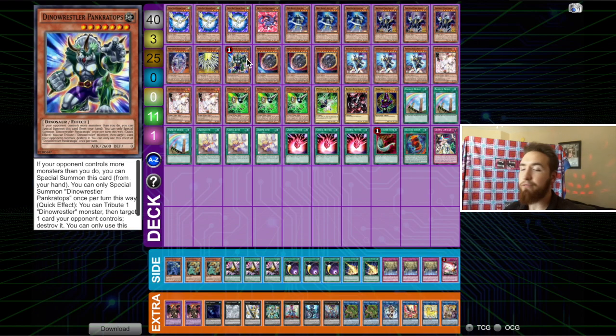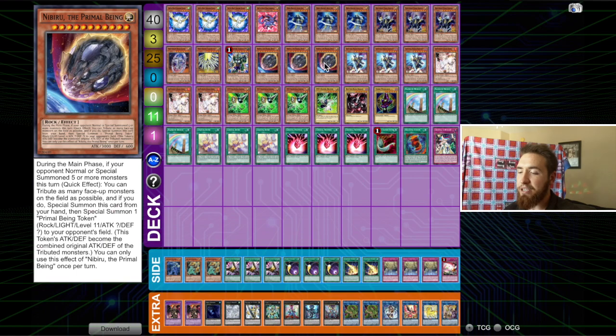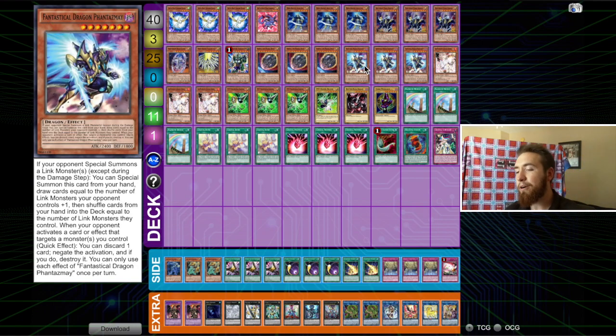Pankratops overperformed — amazing card, I shouldn't even have to explain this. Nibiru is pretty awesome in this format right now, especially against combo decks. Dragon Link doesn't put up a negate before the fifth summon, so you're able to slow them down with Nibiru. It doesn't end their turn, but it's a nice way to slow them down and make sure they don't end on their optimal board.